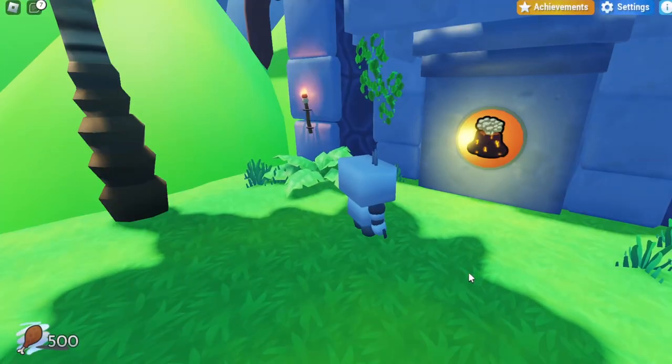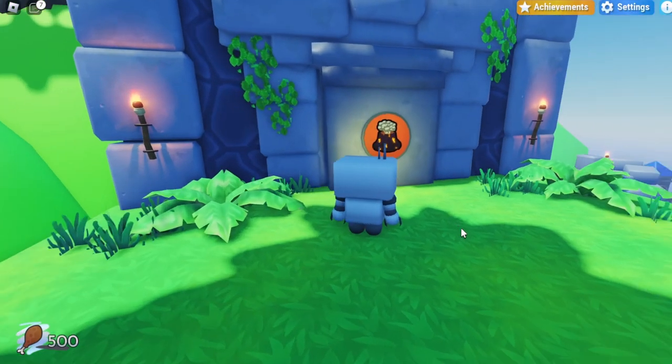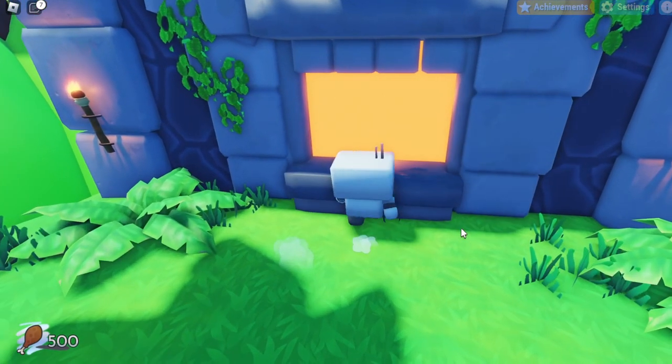So right over here, once you make it to the entrance of the volcano, you will actually need 500 chicken legs to open this area up. So if you don't have that amount, I would recommend getting that first. It will definitely take you a while — it is not that easy to find 500 of them. But once you do, you can come over here and this area should be able to unlock. Once you have this area unlocked, you can go ahead and enter the volcano area right over here.